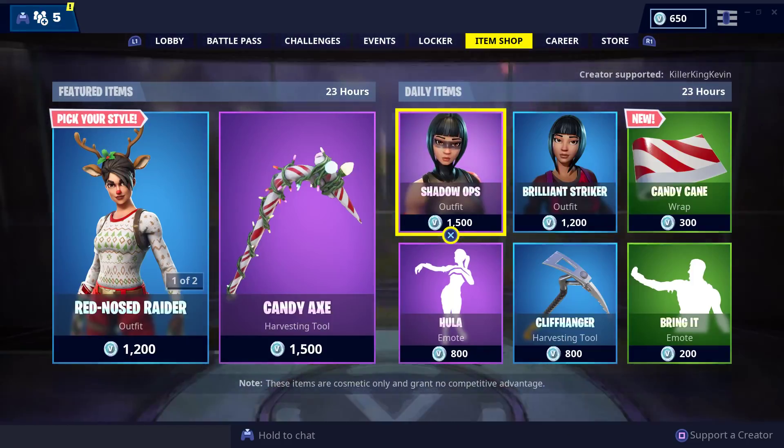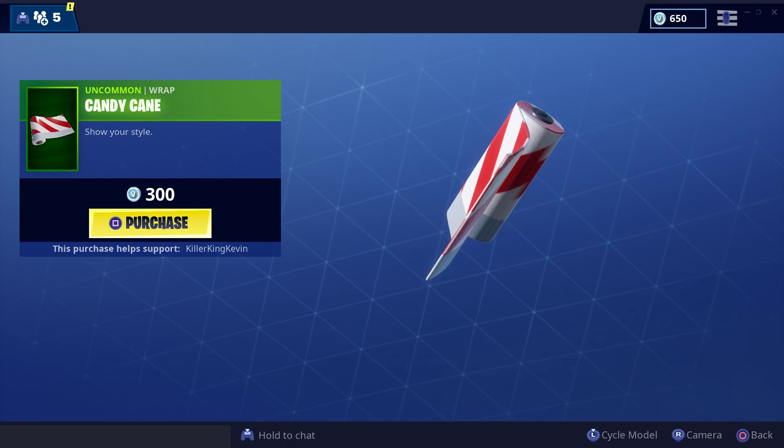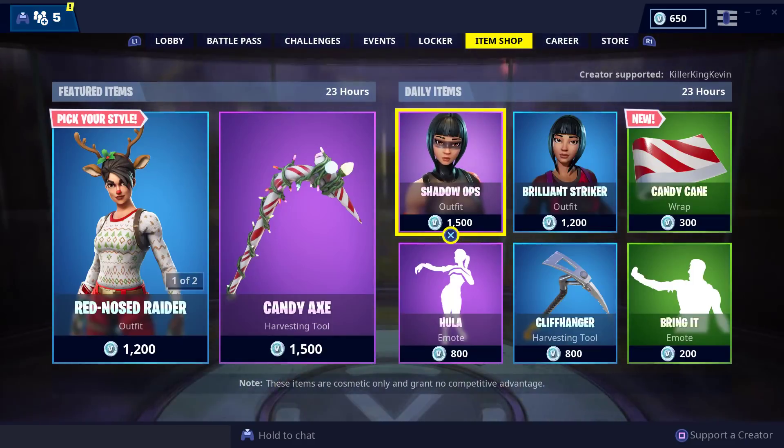Candy X looks pretty cool. Then you have Shadow Ops, Brilliant Striker, and the Candy Cane Wrap, which goes on your gun. There's also Cliffhanger. So this is the new item shop — Red Nose Raider and Candy X.